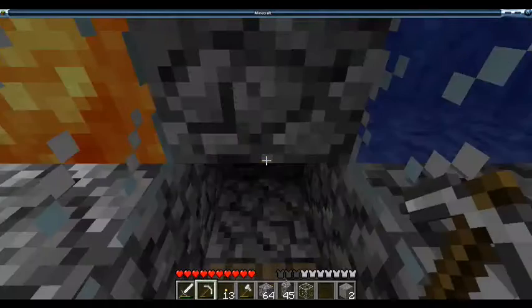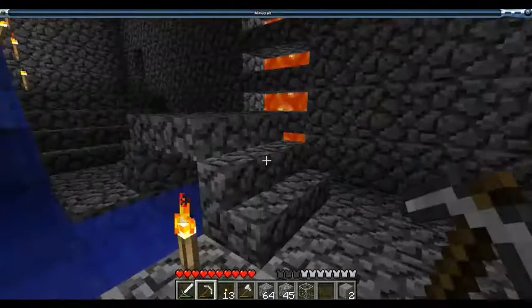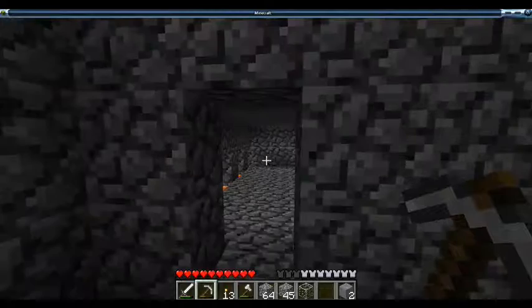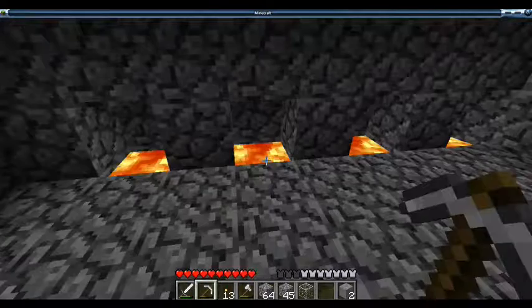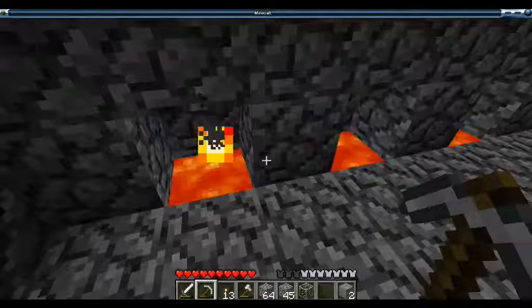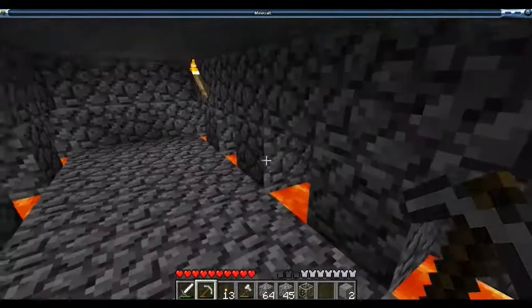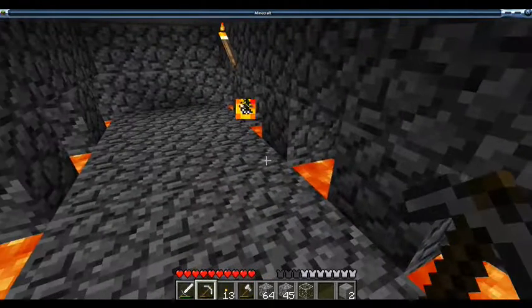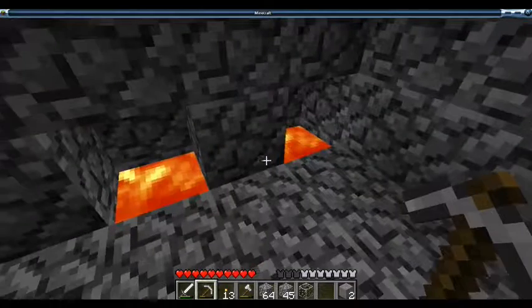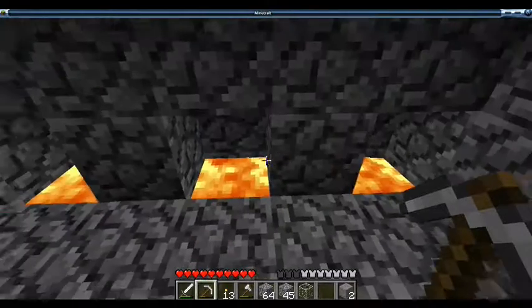If you guys want a tutorial on how to build this, leave a comment and I will show you guys how to do it. Over here I have my lava room. This room is just a bunch of one-by-one blocks with lava in it, because lava is not an infinite source, so instead of holding them all in buckets I just place them in the holes and when I need it I just get some.